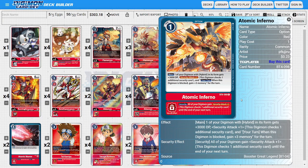For options, I'm running four copies of Atomic Inferno — an absolutely insane card for this deck. At a low cost of one, it gives one of our Digimon with hybrids in its traits +3,000 DP, Security Attack +1, and if that Digimon is blocked, we gain 3 memory. Its security ability gives all our Digimon Security Attack +1, so it's helping our damage output whether it's in hand or security.